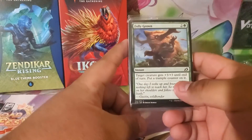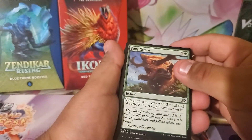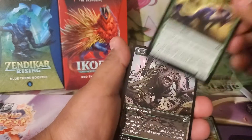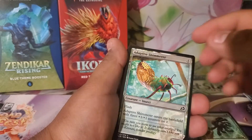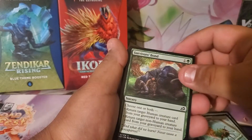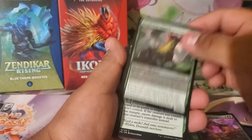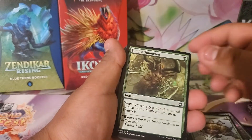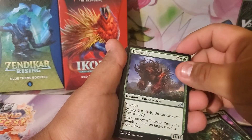As you can see our first card is Fully Grown. Let's take this bad boy out. So we have Fully Grown, Essence Symbiote, Migratory Greathorn, Glowstone Recluse, Adaptive Shimmer, Survivor's Bond, Honey Mammoth, Auspicious Starrix, Ram Through.